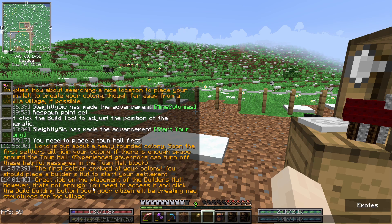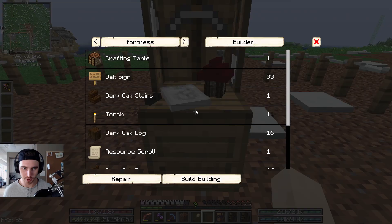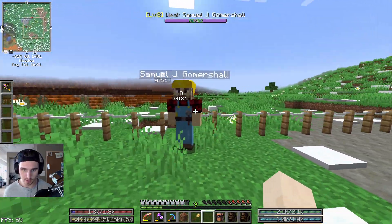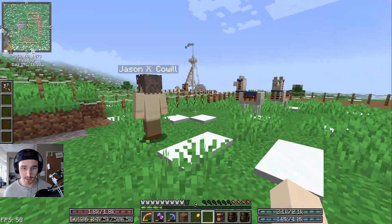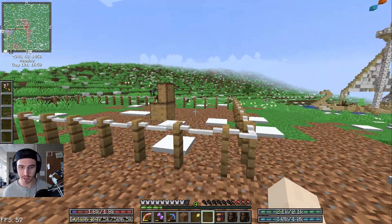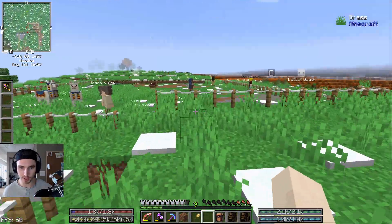We click on the build building button and a build request is created. Samuel J. Gomershaw has now turned into the builder and has a different outfit. The only thing is he needs resources, and that is going to be your responsibility up until you build the resource collection buildings and get those colonists to do that for you — you're going to have to do it yourself.